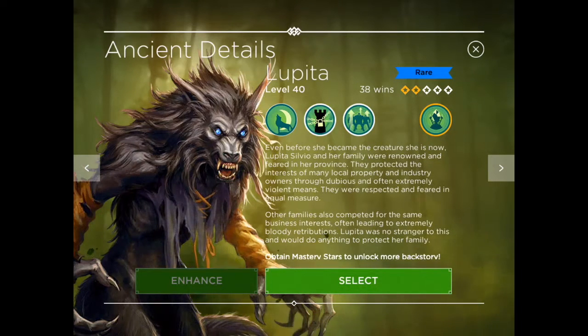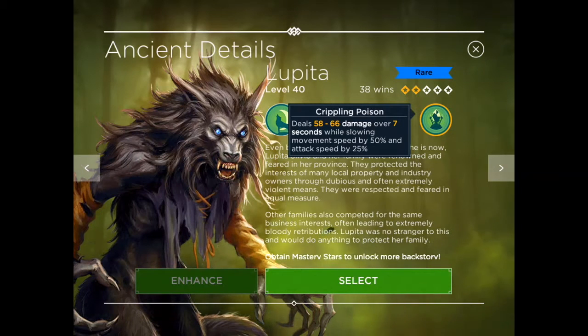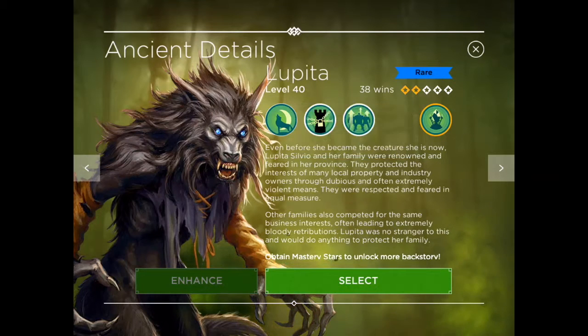Today we are going to do some raids with her, but before that let's do a quick rundown of her skills. Her spell tower ability is Crippling Poison, which is practically the same as the other nature ancients, so we'll go over that briefly.